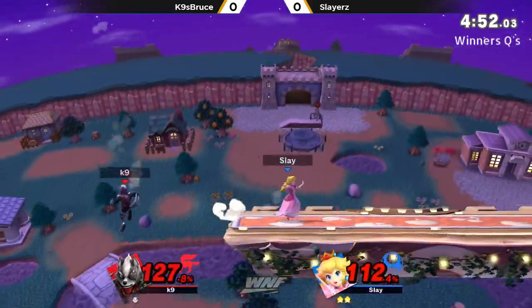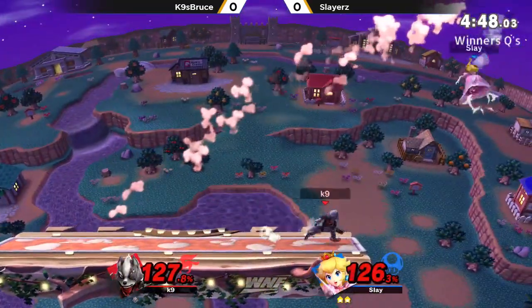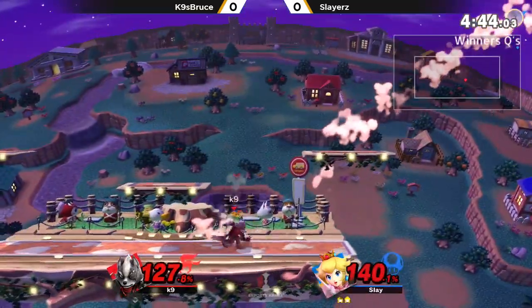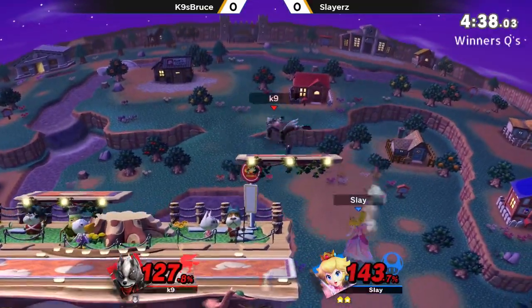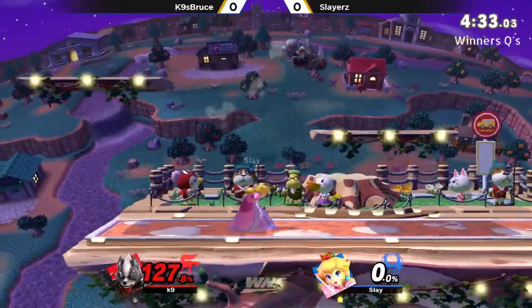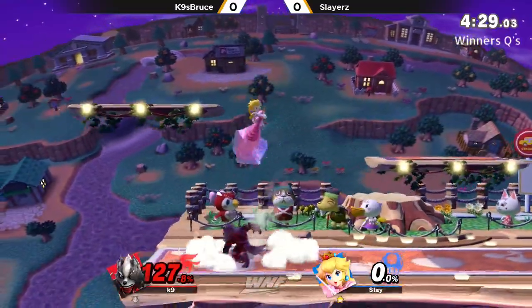Can Canine steal the stock out? Doesn't get the juggle. And here's Slayer pressuring in the corner, but Canine fights his way out with the dash attack. But the forward tilt — not even going to take it. Town and City, these big boundaries really helping Slayer out. But the back air connects here for Canine. Last stock for both players. But Canine is sitting at 127% — can he make this comeback?